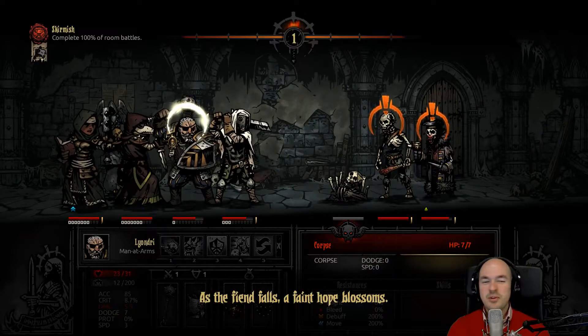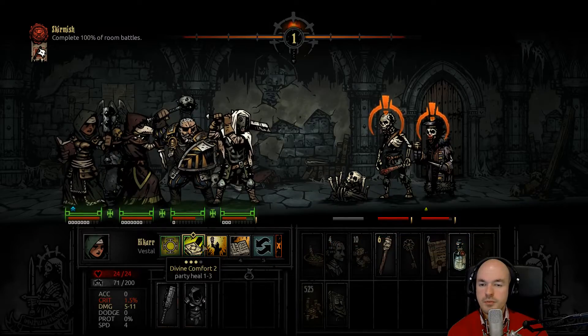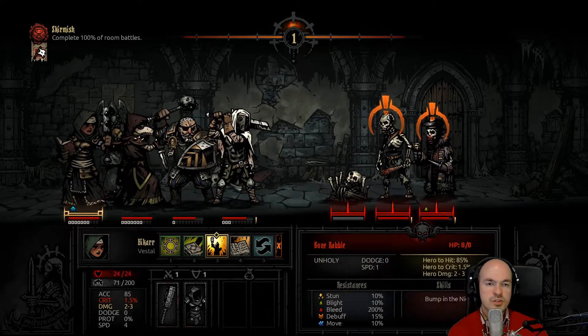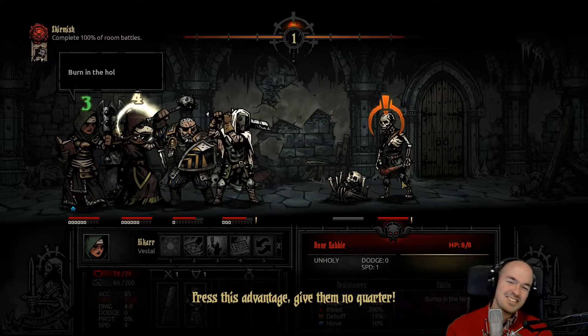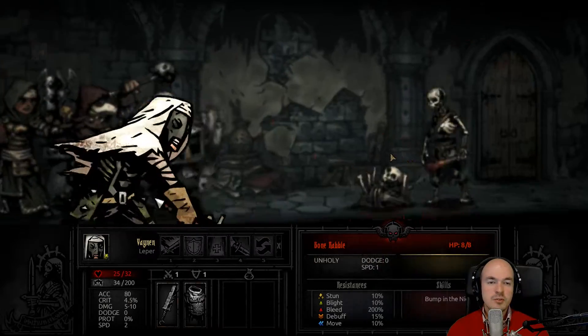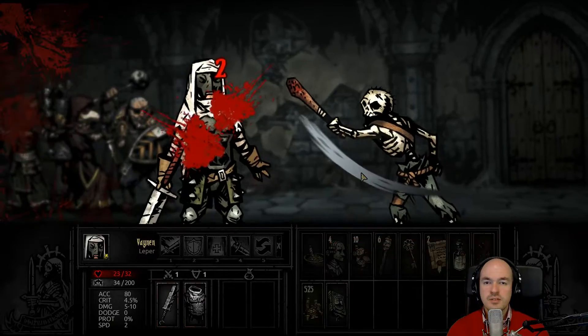As the fiend falls with pure luck, which hopefully opens up for the hew to kill the two of them. I want to stun — no, you're already surprised. Let's go for damage: four to nine. Press this, give them a quarter.